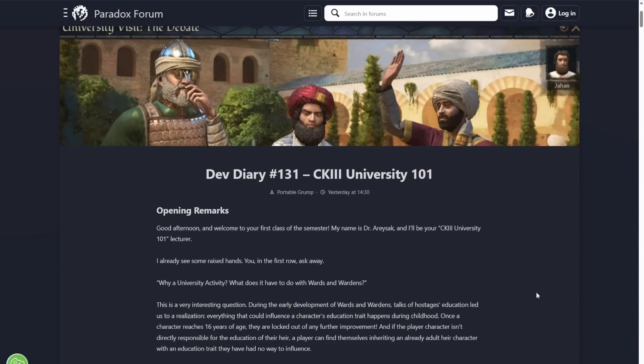So this is the Dev Diary they mentioned last week. It's going to cover how the University decision is getting a bit of a revamp, relaunch, and how the new Education Tier 5 traits are going to work.